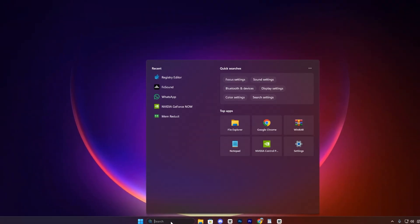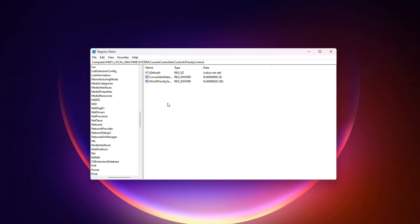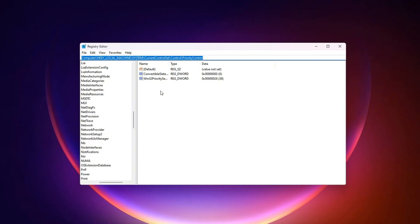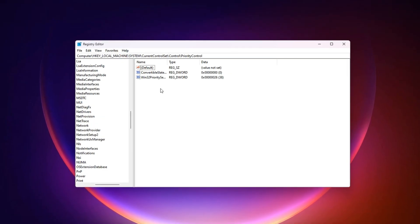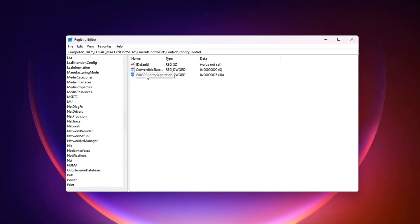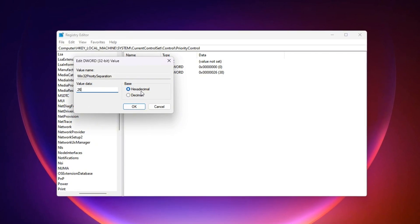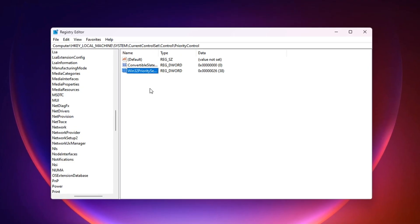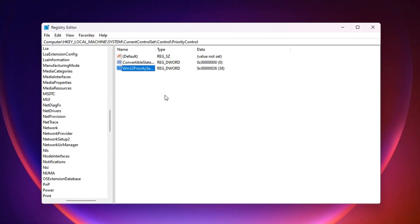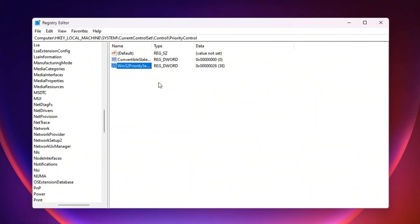To apply this tweak, open the Windows search bar, type Registry Editor, right-click on it, and choose Run as Administrator — this step is crucial, as without elevated access some tweaks won't apply properly. Copy the first registry path from the video description and paste it into the address bar at the top of Registry Editor, then press Enter to go straight to the exact location. On the right-hand side, find the value named Win32PrioritySeparation and double-click it. In the window that appears, set the value data to 26 and ensure the base is set to hexadecimal, then click OK to save. After applying this tweak, your CPU will dedicate more power to your active game, giving you a more responsive experience, reduced input delay, and smoother frame pacing — especially when other apps are running in the background.